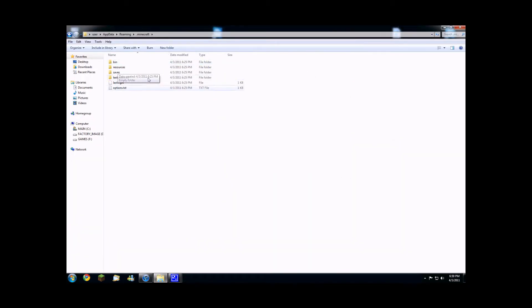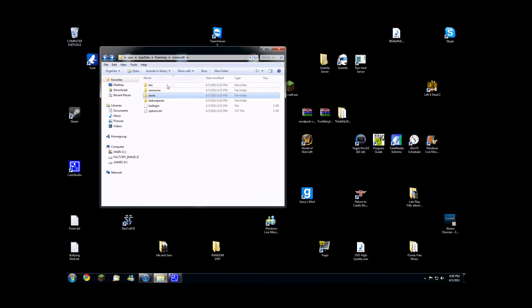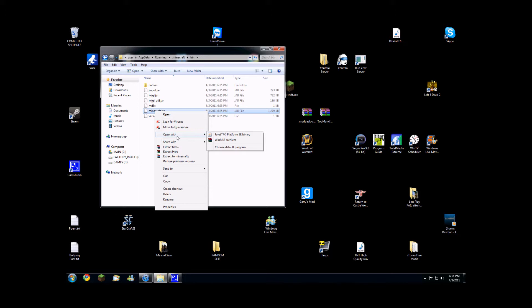With your Minecraft folder, other than your worlds, it has to be clean — it's better to have it clean. What you want to do is open up your bin folder and go to your Minecraft.jar. For this you also need WinRAR, so if you don't have that, stop the video now and go find how to get WinRAR — or 7zip or anything like WinRAR. I have WinRAR and I like it.